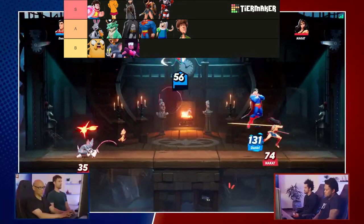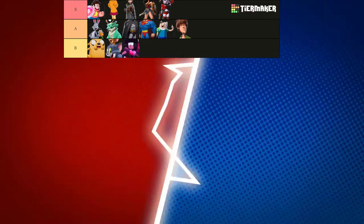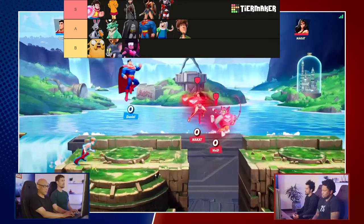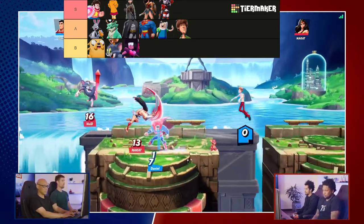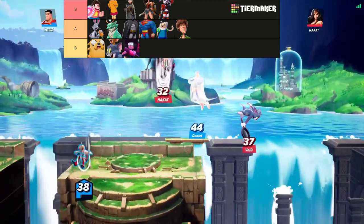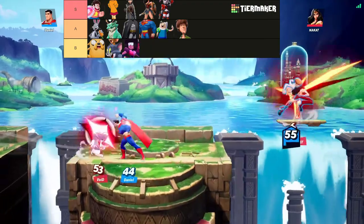Next in A tier we have Superman. He probably would have been S tier, but the nerfs drop him down a little bit. Superman is your tank — even though he's labeled a bruiser. He will survive up to 150-170 damage if you're not attacking him correctly. Most of his grounded moves are armor moves: when you attack, you're able to get hit once without interruption, then you hit them back and set up your combo — unless you get hit with an armor breaker or multiple moves at once. He's just a solid character because of that gimmick; it's hard to push him if you're not doing it correctly.